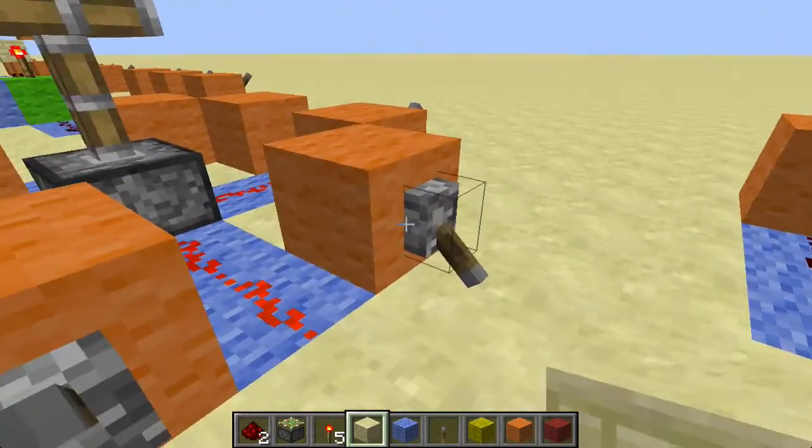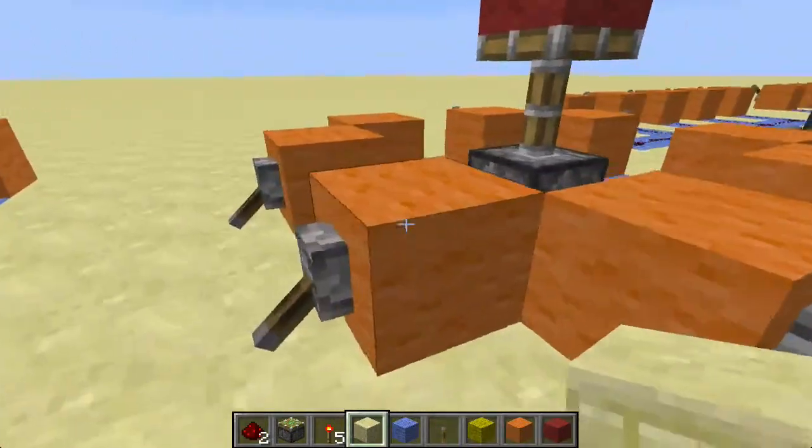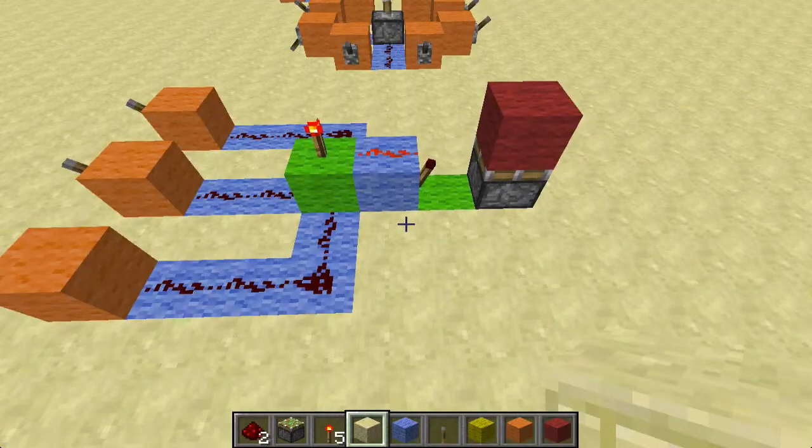All the levers have to be off for the pistons to retract and go off. So here we've got an OR gate that uses three inputs and two redstone torches.